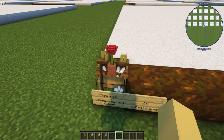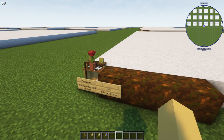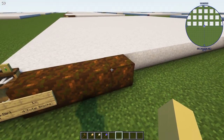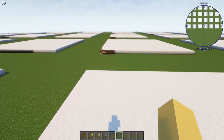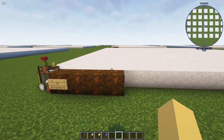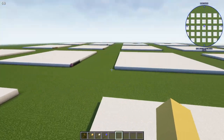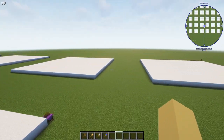The blacksmith has no requirements. The florist — or flower shop — requires four composted dirt blocks per level. These are Mine Colonies-specific blocks. At level two you'll have eight total, level three twelve, level four sixteen, and level five twenty composted dirt blocks total.